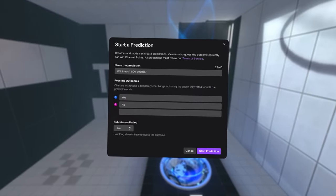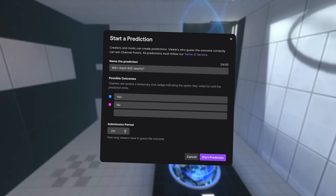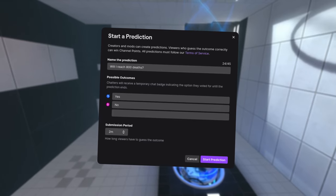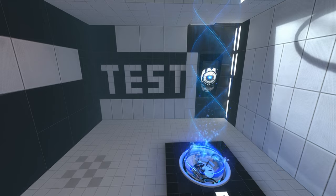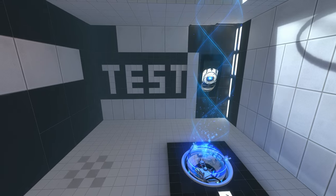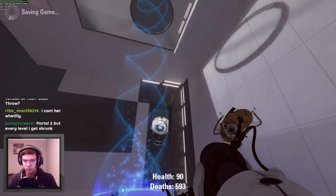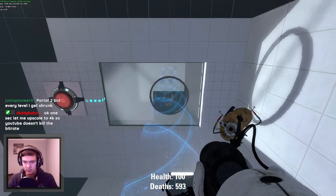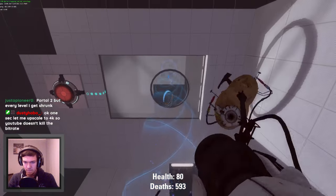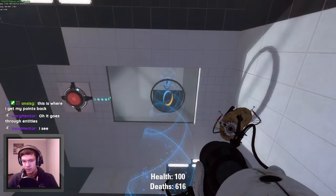Crouchfly really had the potential to speed things up significantly and prove the doubters wrong. The first question I asked when entering Funnel Intro was: can I get CFG here? The answer was complicated — it was definitely possible, but it sure took a hot minute.